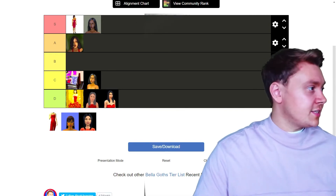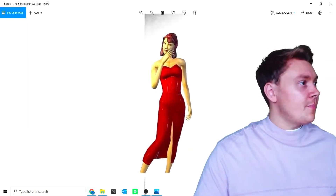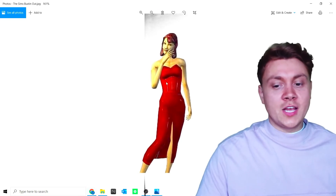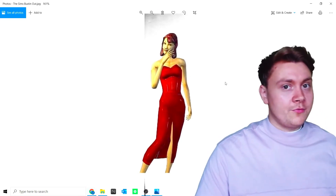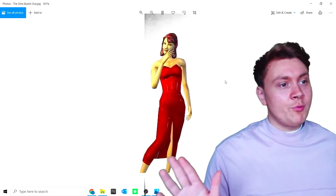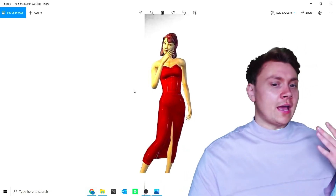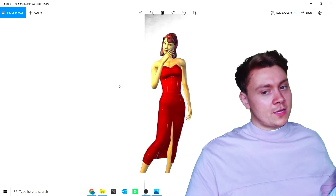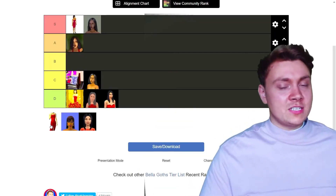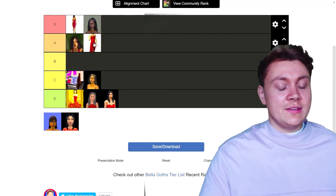Next up it is officially The Sims Bustin' Out Bella Goth. Again, this is a whitewashed rendition of Bella Goth, however she looks absolutely stunning. If you're a modder or you know a modder, please recreate this rendition of Bella Goth in The Sims 4 — I'd actually love it. Because she is whitewashed she isn't going to be an S or even an A. She's going to be a B.